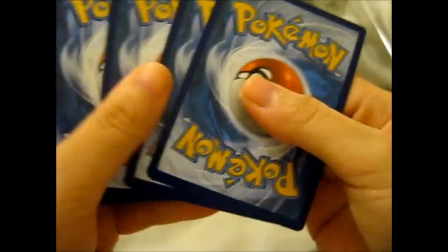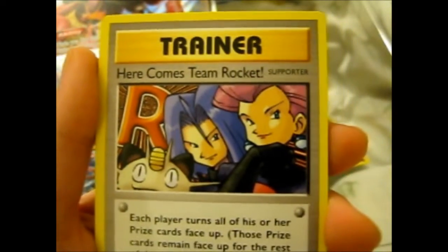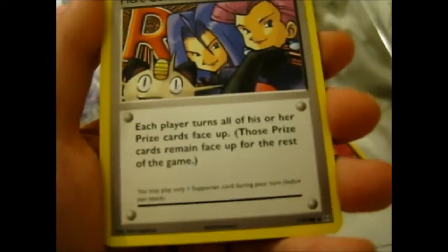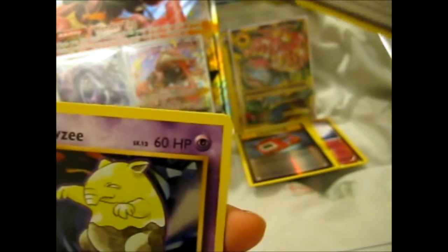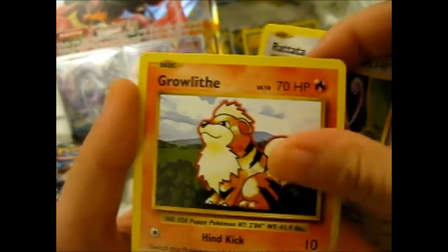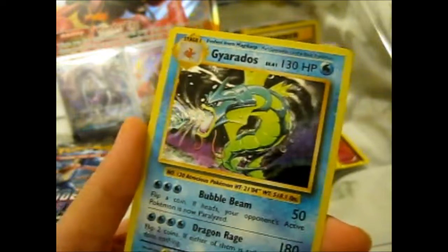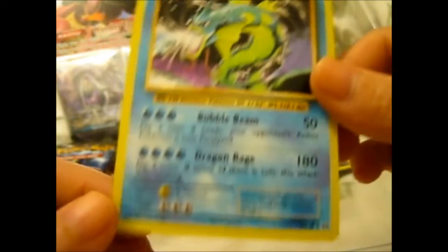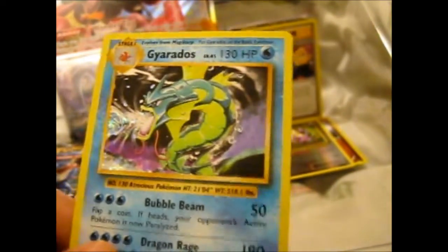Copy, Revive, Here Comes Team Rocket — Secret Rare, since it is 113 out of 108. Drowzy, Nidoran, Lickitung, Rattata, Clefairy, reverse Rattata. And Gyarados holo — sweet. If you've seen a recent giveaway win video I had, you'd see the same art, obviously, but it was a base set Gyarados that I won. Sweet.